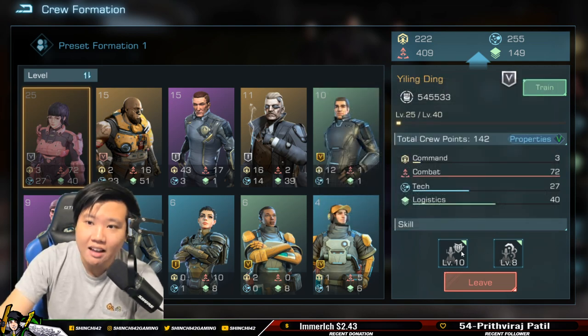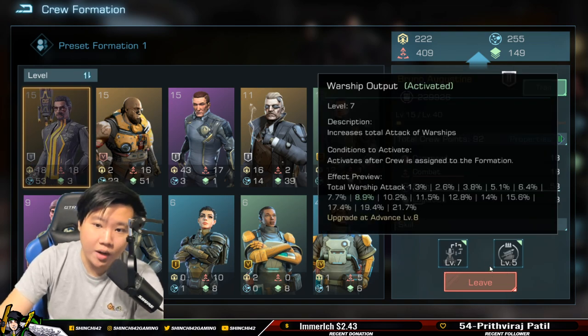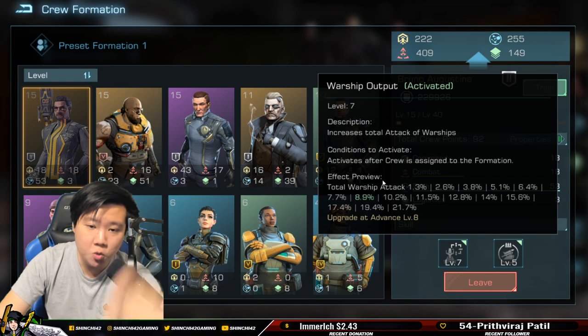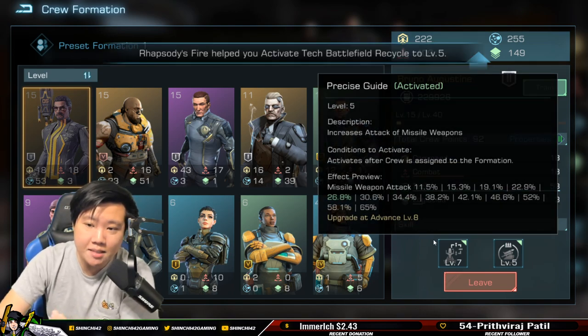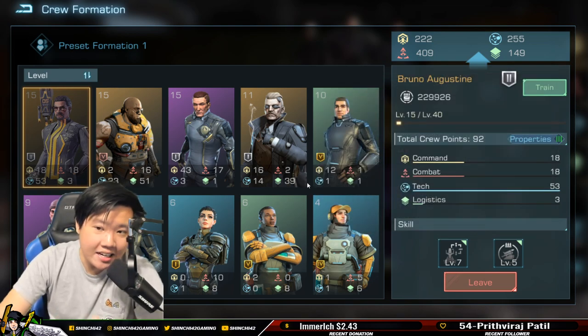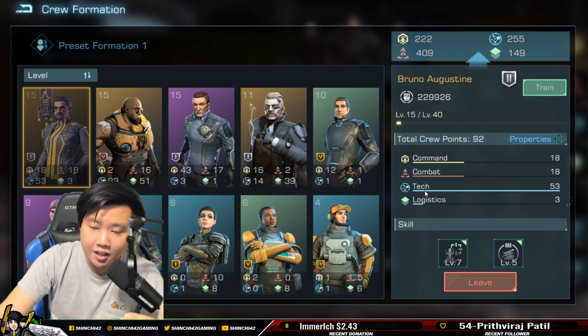Next, let's talk about Bruno. He is really amazing as well — total warship attack. Anything you see as a warship buff is super important. This is more of a missile weapon type; I don't particularly run missile weapons, but I have Bruno at level 15-plus. I really like the warship buff he brings, and being a legendary crew he contributes a lot of stats.